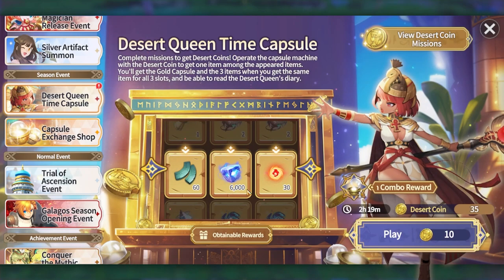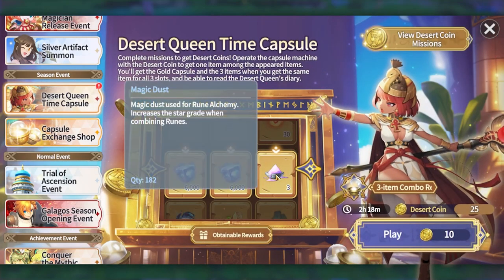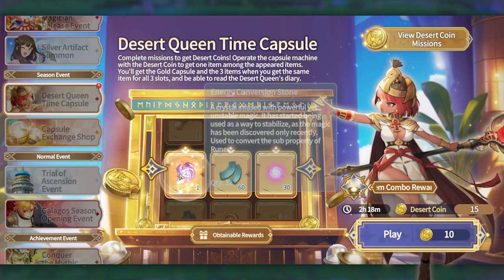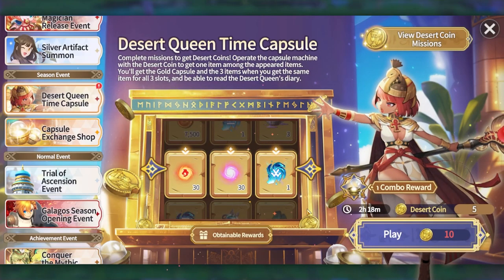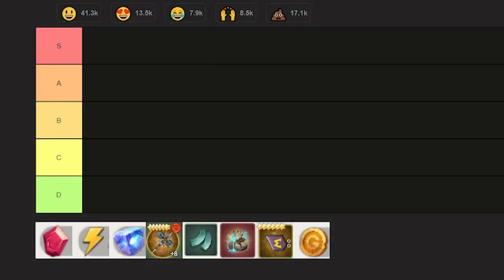For this - Sky Stone. Kasi Sky Stone pang level up ng runes. Mas gusto ko to - Magic Dust. Pipiliin ko dyan. Tier list time. We have: Crystal, Energy, Sky Stone, Equipment, Enhancement Shard, Refining Catalyst, Runes, Gold.